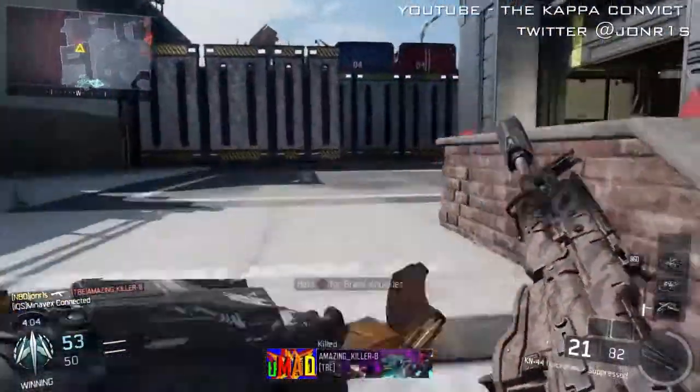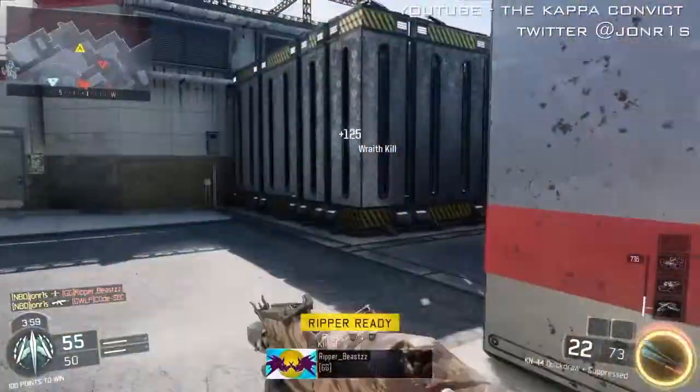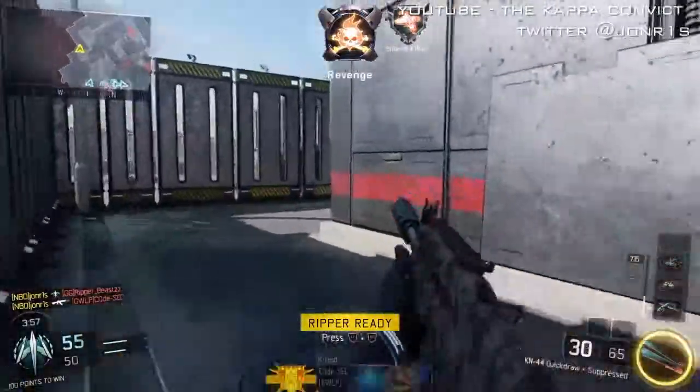As you can see, just taking out enemies now — so easy now I've got the Hater up. See how this guy comes in, take him out, and then I've got my Ripper again.